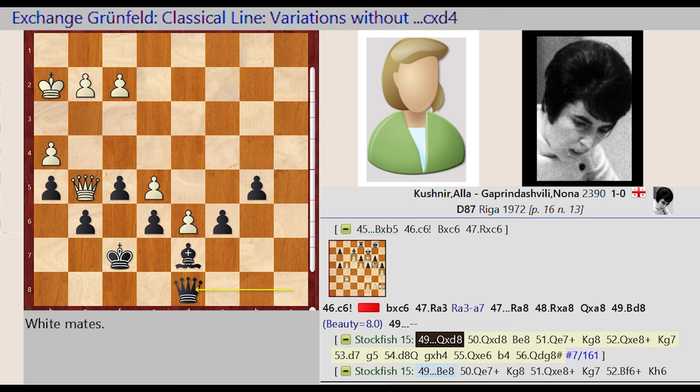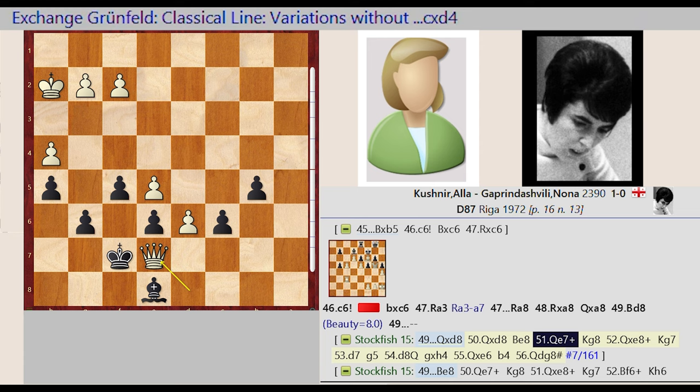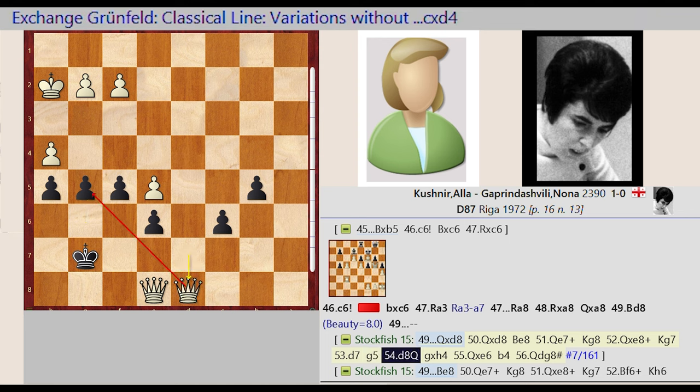Stockfish 15 evaluation: Queen A8 captures D8, Queen G5 captures D8, Bishop D7-E8, Queen D8-E7, King F7-G8, Queen E7 captures E8, King G8-G7, D6-D7, G6-G5, D7-D8, G5 captures H4, Queen E8 captures E6, B5-B4.